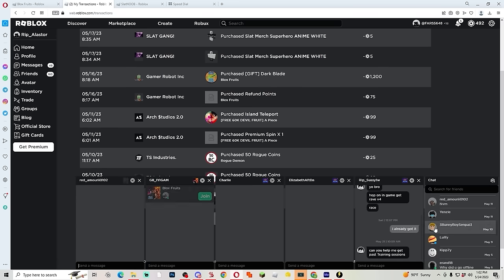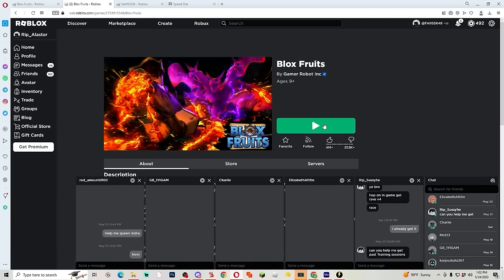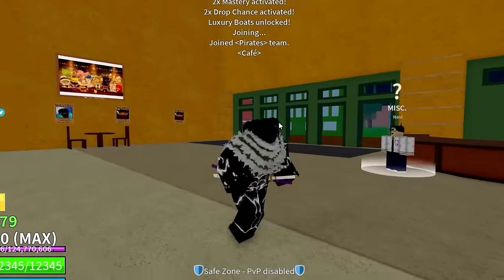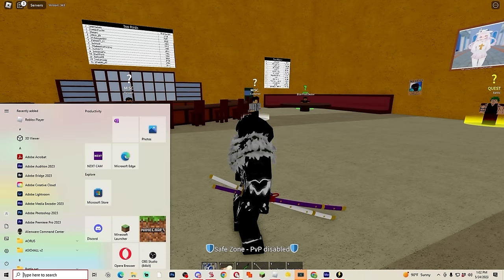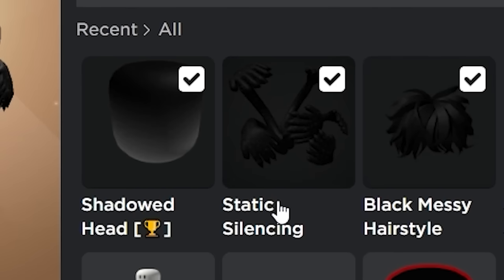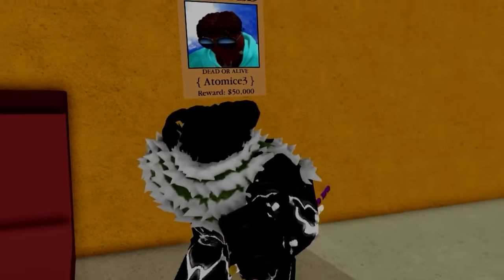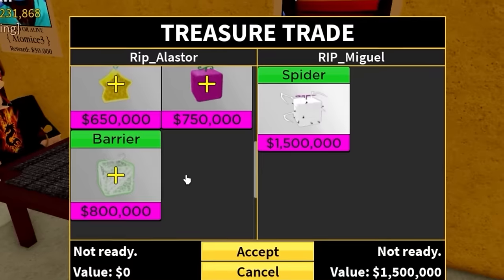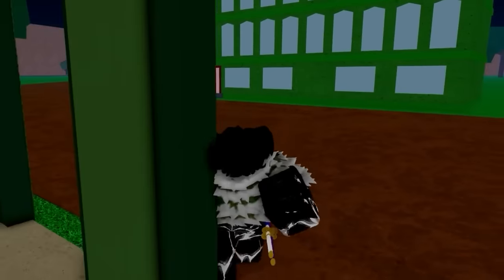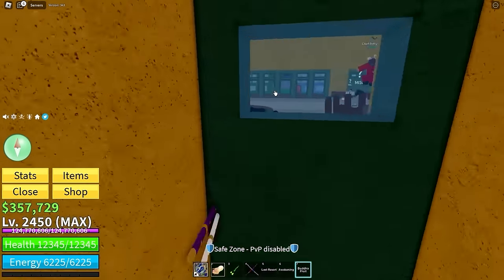This man doesn't really talk to people on Roblox — someone even asked him to help spawn Indra. He's in the second sea. His avatar has black palm tree hands coming out of his head — wait, those are static silencing hands, that's creepy. He has no fruits right now. I'll spin a fruit for him — I always get the best fruits when I roll.